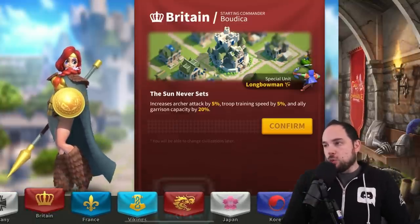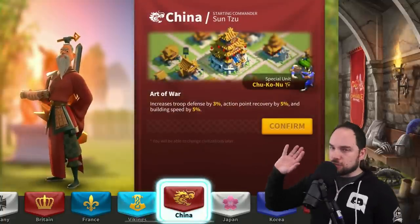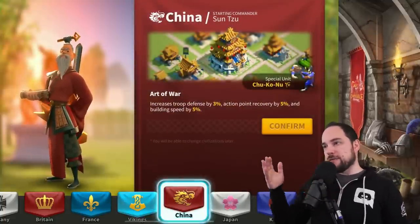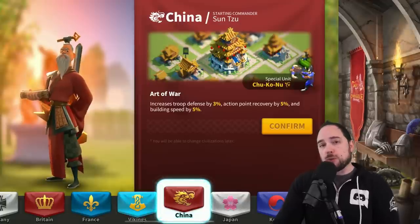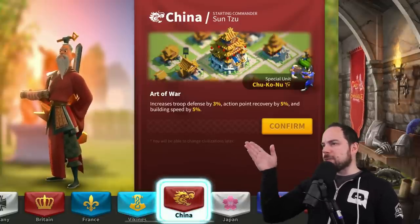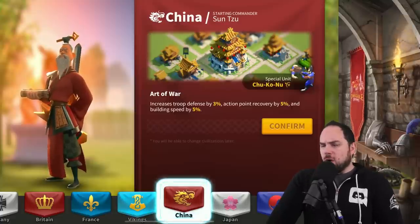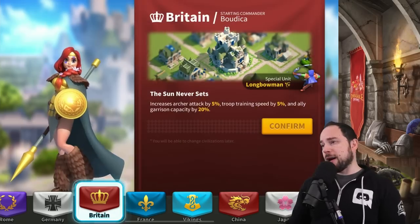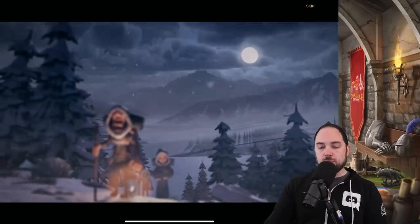An equally great solution would be to go with China, which is what most people recommend. That gives you 5% building speed, which is also pretty important. Action point recovery is nice, and Sun Tzu is one of the best epic commanders in the game. Ultimately you're going to get all the epic commanders, so you don't have to worry about it too much. For this video, let's go with Britain.